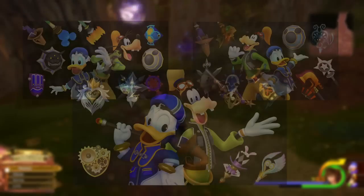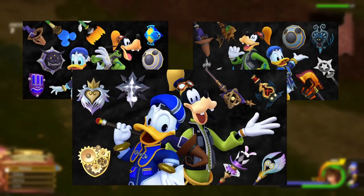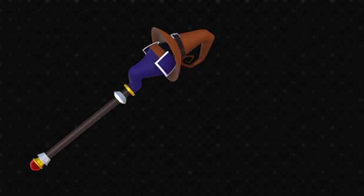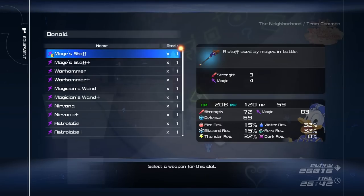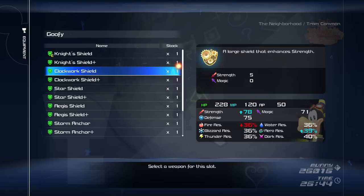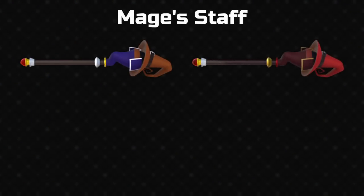Hey everyone, today I'm rounding out a trilogy of videos by showcasing every ally weapon in Kingdom Hearts 3. Let's start with Donald's staves, or staffs if you prefer. His most basic staff, the mage's staff, returns once again from previous games. However, this time there's also an upgraded version, the mage's staff plus. Donald and Goofy have a normal and plus version for each of their seven weapons, which means 14 staves and 14 shields in total. I'll be presenting them in their pairs.